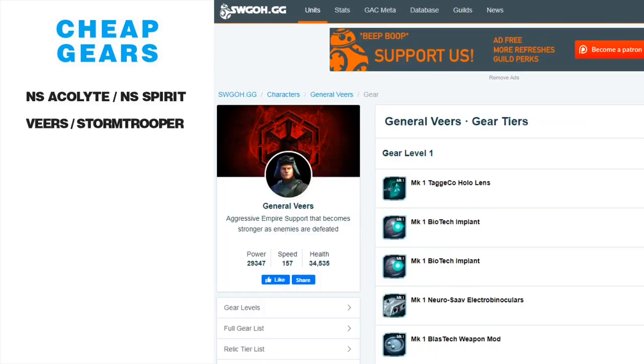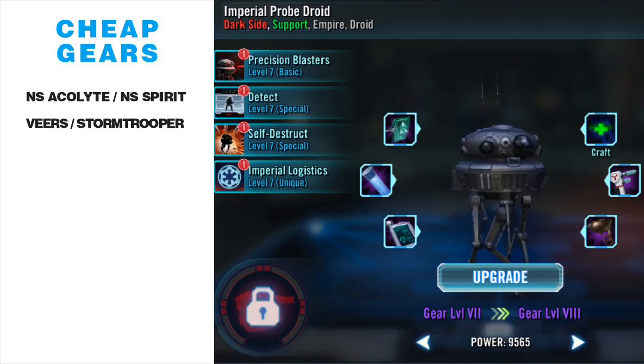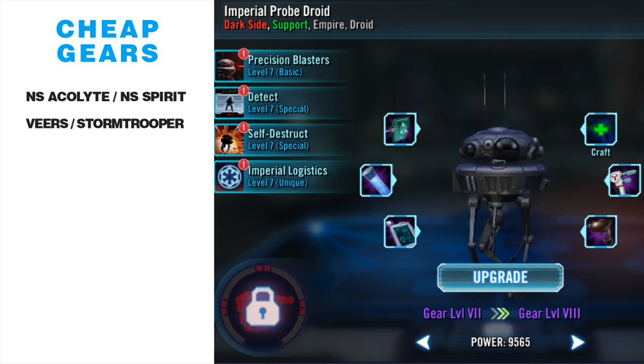Next we have General Veers. Newer players typically don't have him; older players typically do. Admiral Piett has increased the viability of General Veers again, and Troopers are a prime target for a future legendary or event. The other reason to talk about Veers is Imperial Probe Droid — if you're in a guild running Dark Side Hoth territory battles, get Veers geared up and put that zeta on right away, because you don't want to be stuck with a gear 5 Probe Droid with no easy farm option.